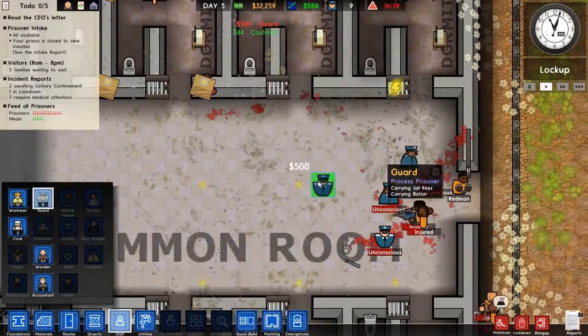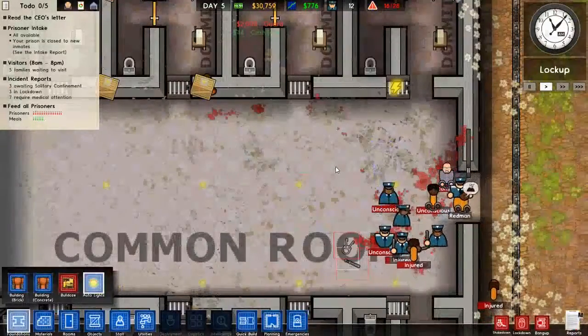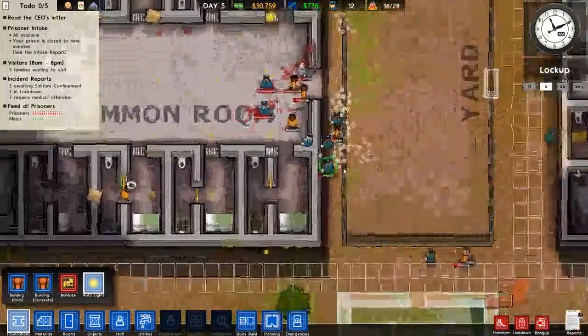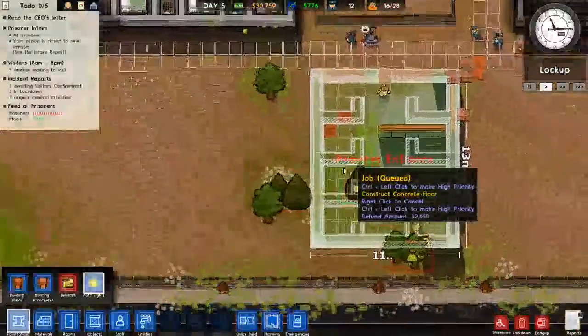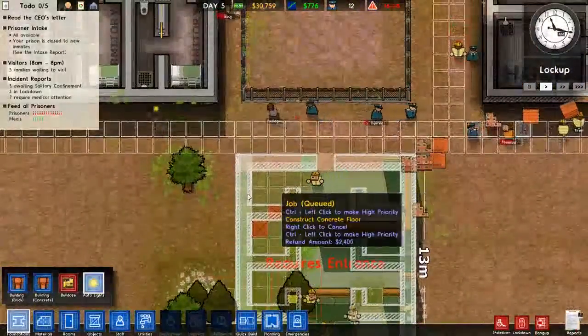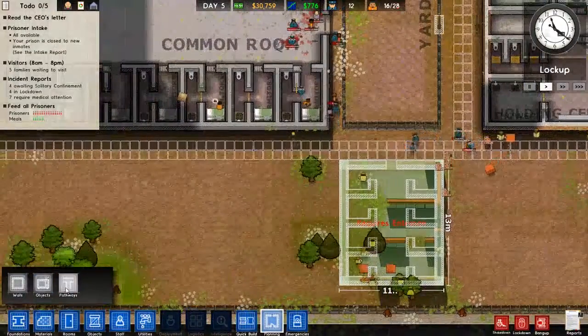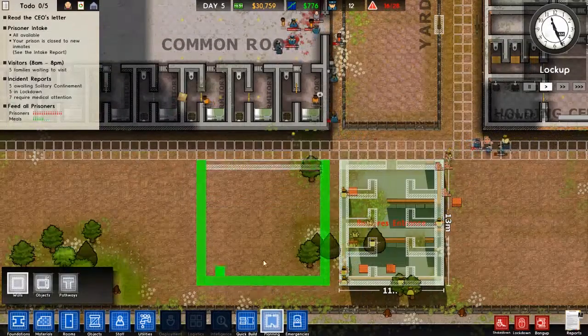Get some guards in there! Where are my other guards — you guys are just relaxing? Okay, well this is definitely a good time to build solitary. We also need to build a hospital now.